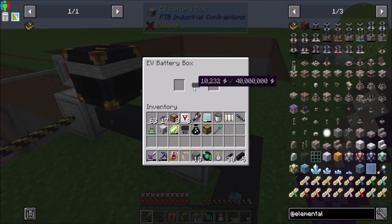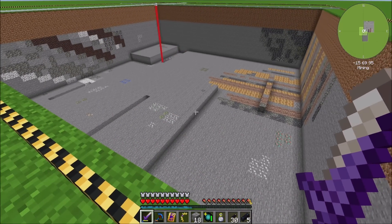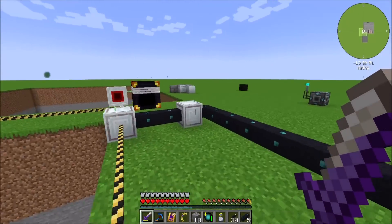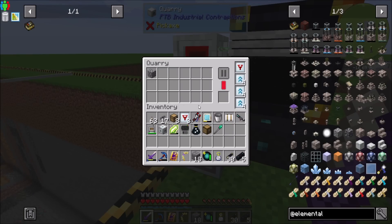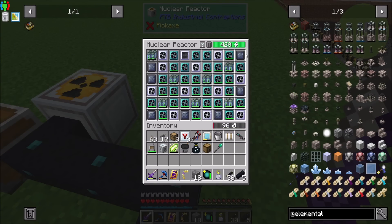As you can see, with two nuclear reactors running, we are just barely not producing enough power to keep this running at full speed with three stacks of overclocker upgrades and the transformer upgrade in there. But it's running pretty quickly, to be fair. Once this internal buffer runs out, it's just going to run a little smidge slower. But that's okay, especially with that whole 'if we backlog our reactor, we're going to be in trouble' kind of thing.